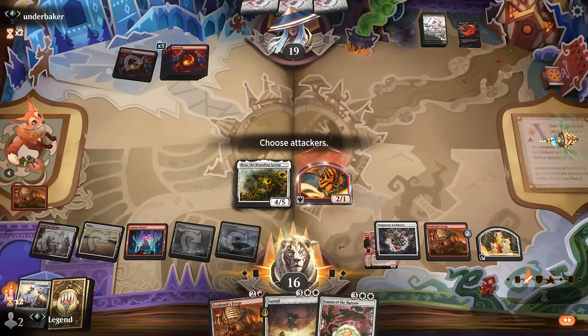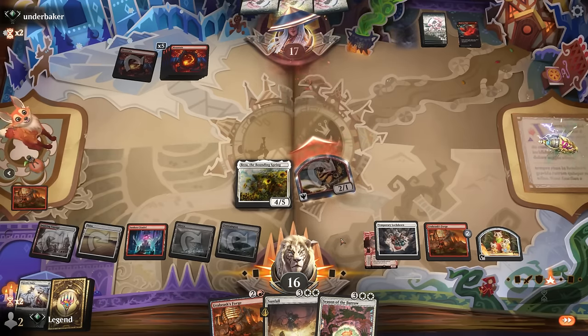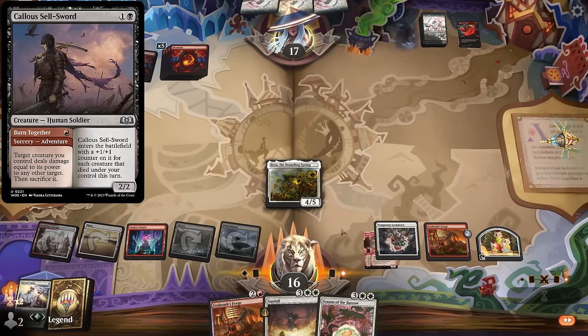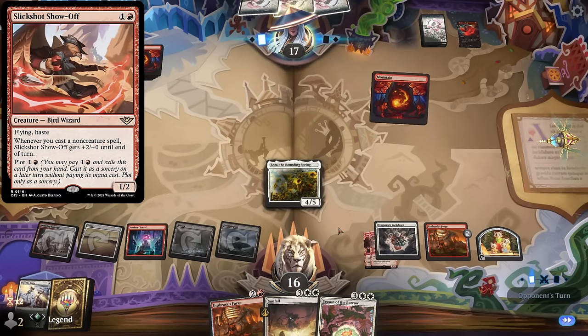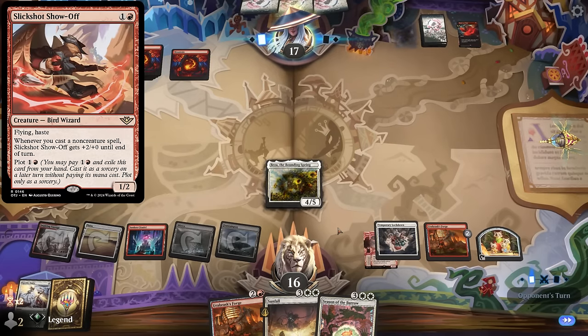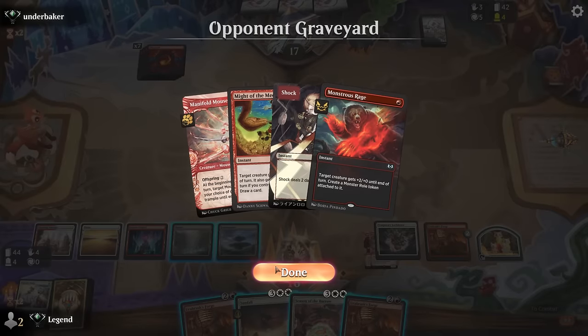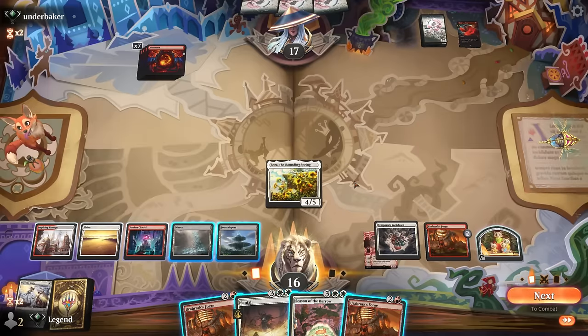Our deck does take a while to actually close out the game, so we give the opponent time to assemble the perfect hand — especially a problem against the Callous Sellsword builds of mono-red that can pull the Slick Shots and fire off a bunch of pump spells in one turn, sacrifice a creature, and then double the damage with Hardfire Hero to close out the game. Beza's going to play defense. Can play another Forge and maybe activate Fountain Port to draw a card.